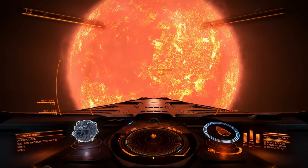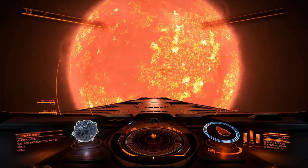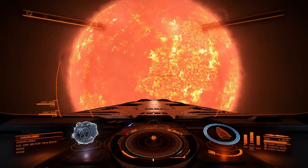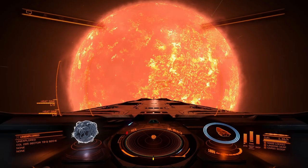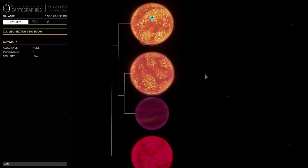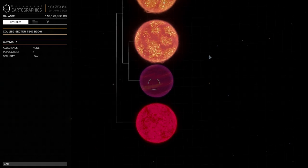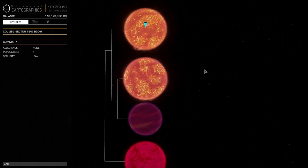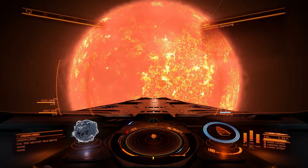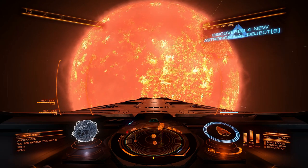Here we are about 25 light years from Jonai — a system I have no scan data on. I've spotted the star ahead. Looking at the system map it shows four stars, but claims I have no system data because I haven't sent out a level-one pulse yet. Let's charge up the discovery scanner — you have to hold it down until it charges. There we go: discovered four new objects.